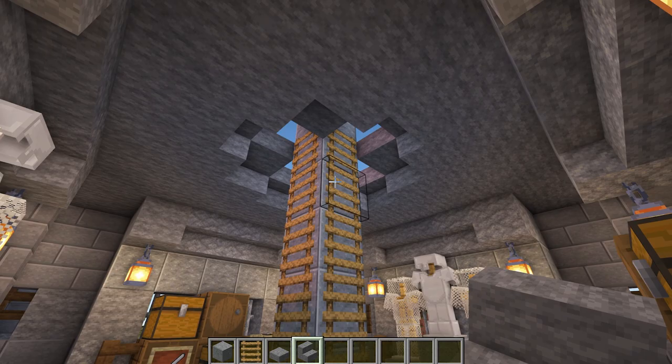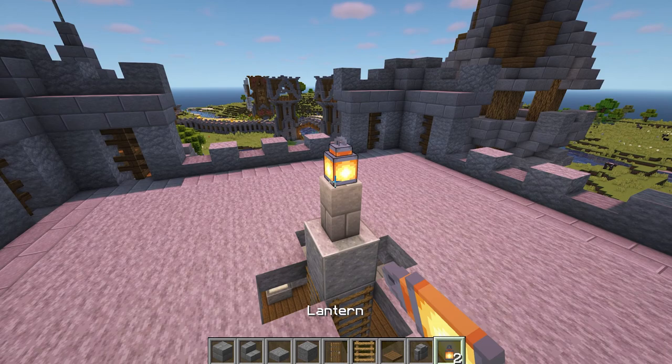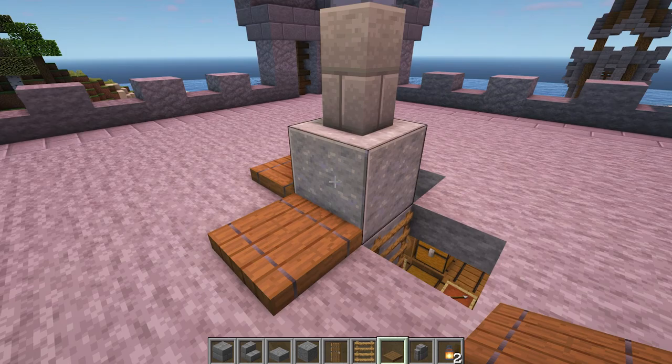Now head up to the roof and we can finish off the keep. To add some lighting, add a stone brick wall on top of the andesite and place a lantern on top. Then add some spruce trapdoors to cover up the ladders.